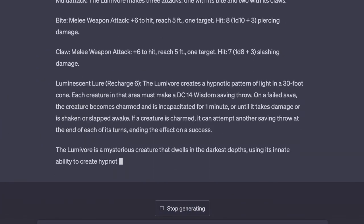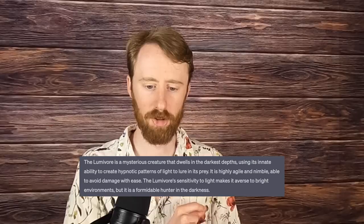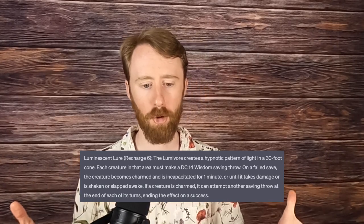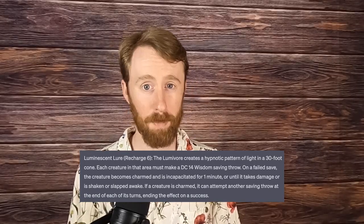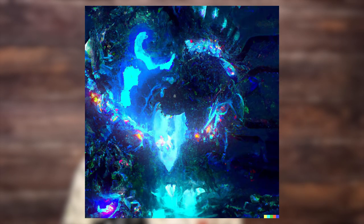Number 12 is the Lumivore, a mysterious creature that dwells in the darkest depths, using its innate ability to create hypnotic patterns of light to lure out its prey. It is highly agile and nimble, able to avoid damage with ease. The Lumivore's sensitivity to light makes it averse to bright environments, but it is a formidable hunter in the darkness. The Lumivore is a CR-5 aberration and is absolutely meant to be inspired by an anglerfish, confirmed by its rechargeable Luminescent Lure. The Lumivore creates a hypnotic pattern of light in a 30-foot cone; each creature must make a DC-14 wisdom saving throw. On a failed save, that creature becomes charmed and incapacitated for one minute, or until it takes damage or is slapped awake. The charmed creature can repeat the saving throw at the end of each of its turns. The artwork for the Lumivore feels like I'm about to meet God — but perhaps that's what it feels like when it uses its light trick on you.